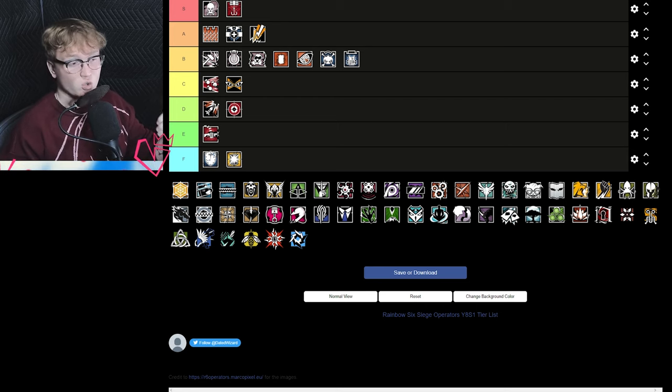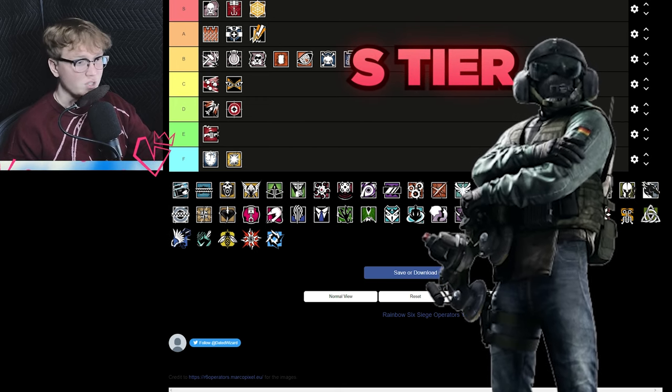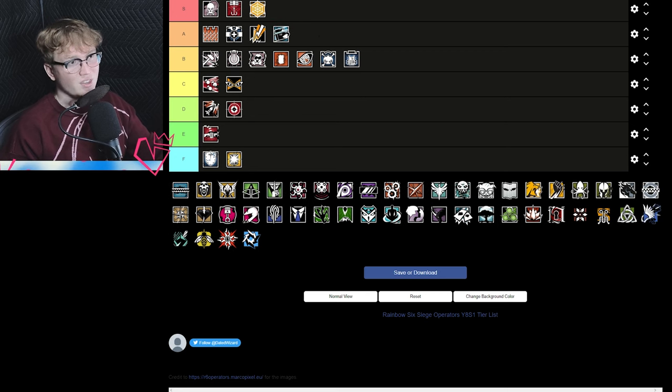Jäger is S tier — the ability to get rid of projectiles is pretty strong considering there are a lot of projectiles currently on attack. His guns are mediocre; the 416 Carbine has been gutted, but you do need to bring him. He's better than Wamai for that reason. He's almost needed on every single site in the game.